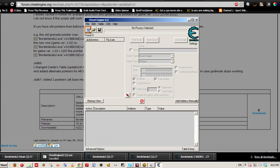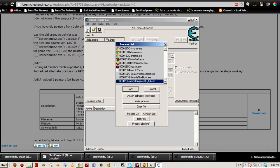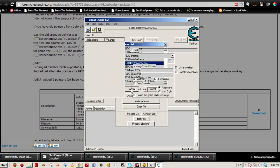Once you are in Cheat Engine, click on this icon to select a process to open. Choose Borderlands 2 and click Open.